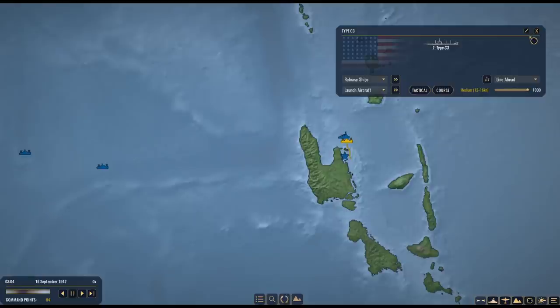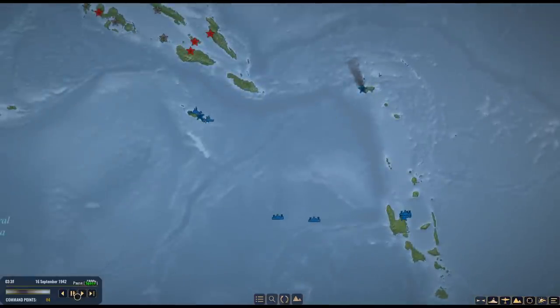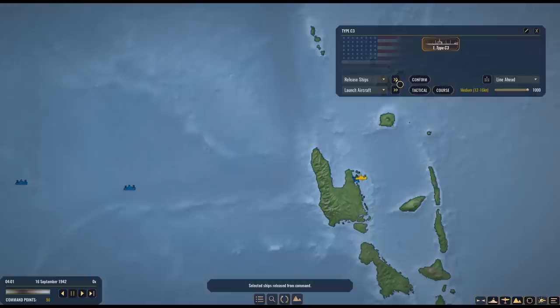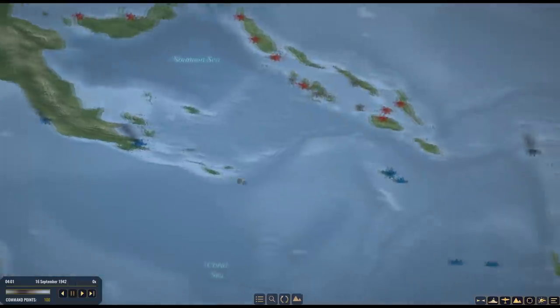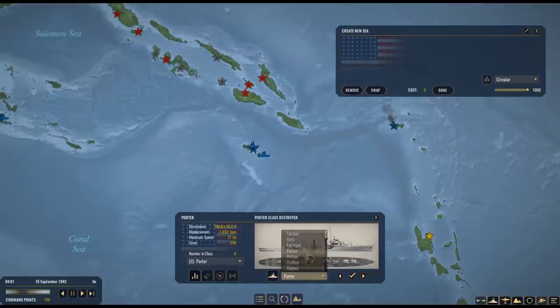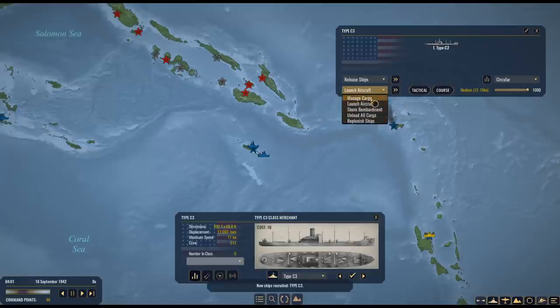We'll send this task force back to New Hebrides to rearm, and keep Task Force 8 — our battleship task force — providing cover over Rennell Island. Meanwhile the Japanese immediately rebuilt the airfield to level one, so they have aircraft operating out of Guadalcanal again. With that, let's wrap this episode up. Yet another surface naval action and another victory for our forces. The last 20 minutes of the livestream had nothing of note — one Japanese submarine sunk, a couple of task forces formed — so we're jumping ahead to the next livestream at the start of the next episode. Until next time, this is the Historical Gamer — thank you very much for watching.